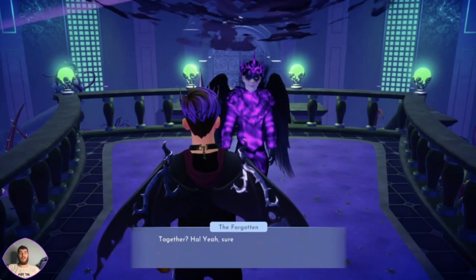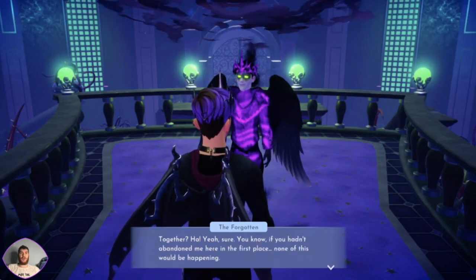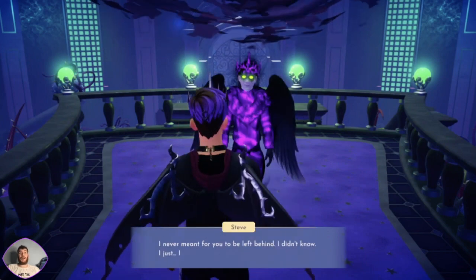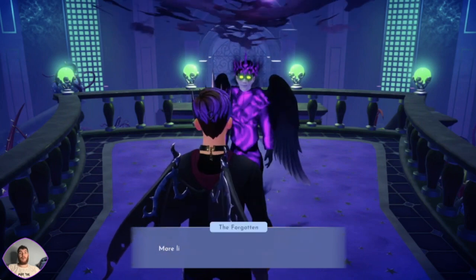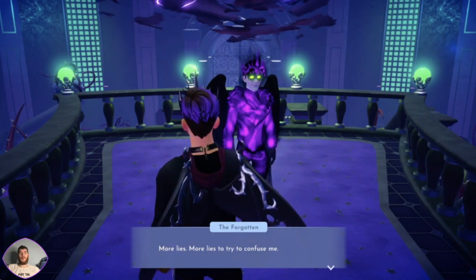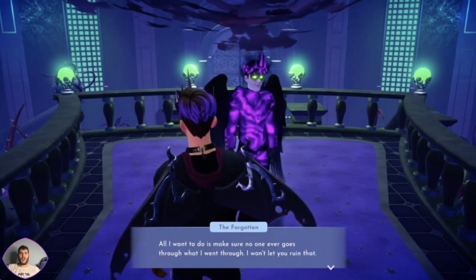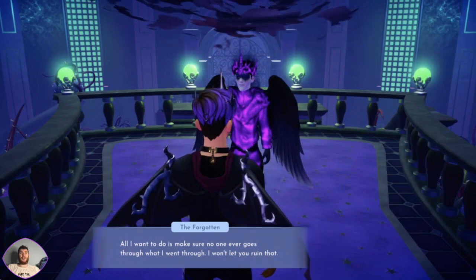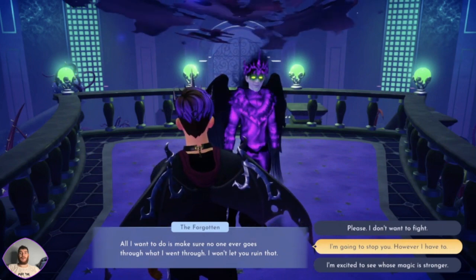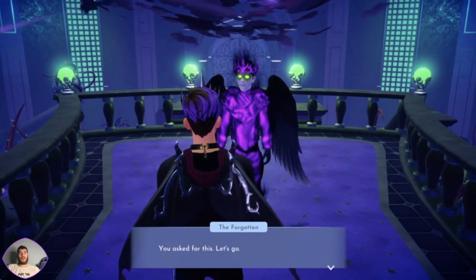We can stop this together. Together? Ha. Sure - if you hadn't abandoned me here in the first place, none of this would have happened. I never meant for you to be left behind. I didn't know - I got caught up in my own life. More lies. All I want to do is make sure no one ever goes through what I went through. I won't let you ruin that. Please, I don't want to fight. I'm going to stop you however I have to. You've got nothing more to talk about. Let's go.